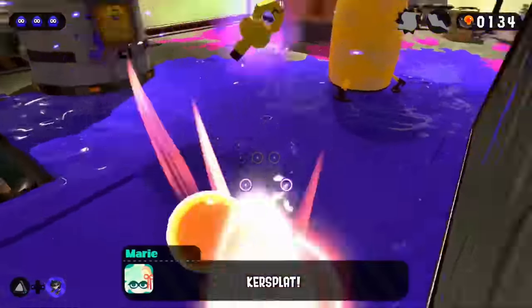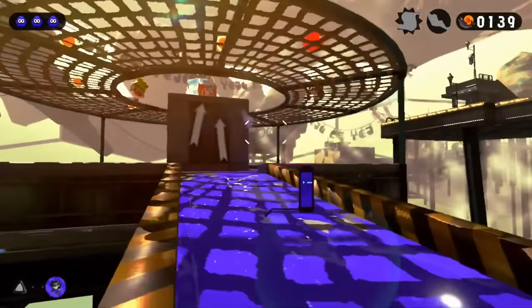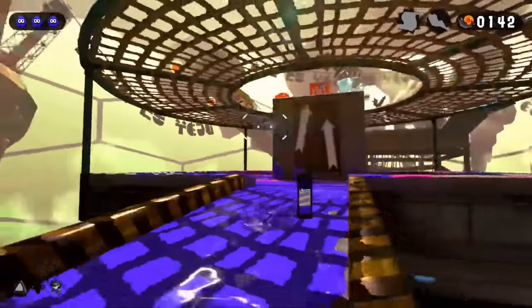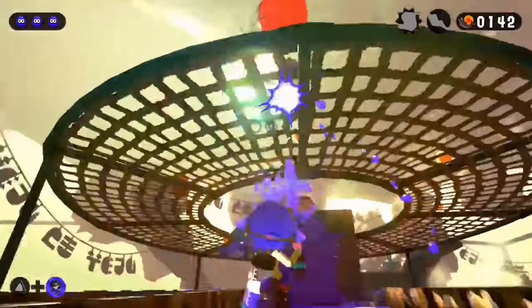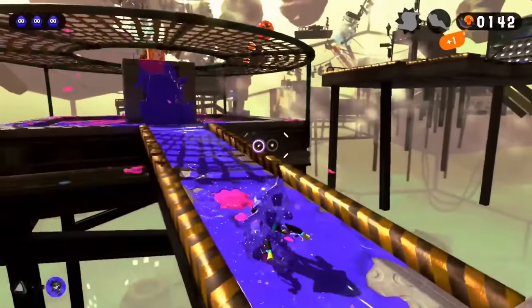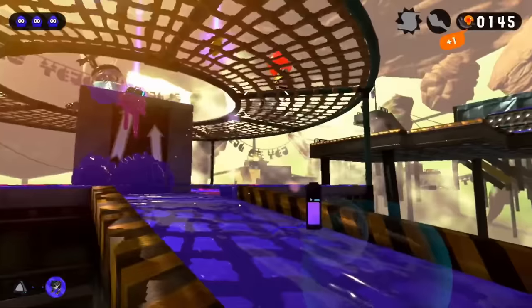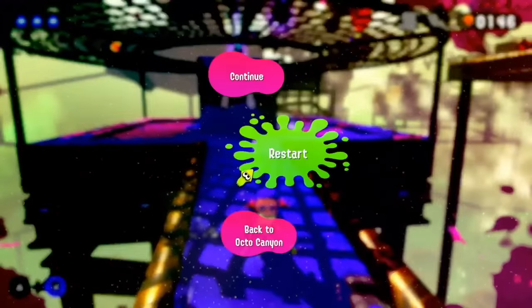The first and second sections weren't bad, but I started to struggle at the donut grate. Two rats run around on top and only one has the key to the launch pad. My strat was to use the Autobomb to lure them to the front side where I could kill them from below, but the issues were: the bomb's immediate explosion, RNG splash damage landing on me, and not being able to kill them before they ran away.